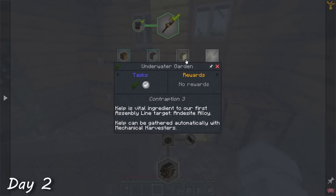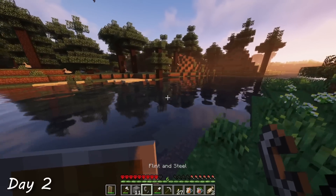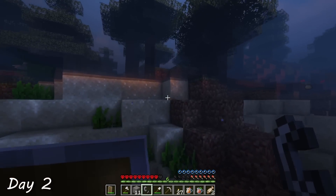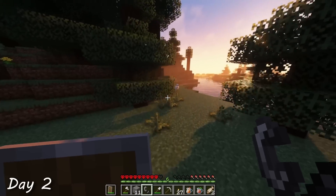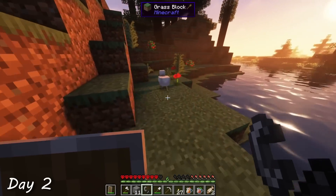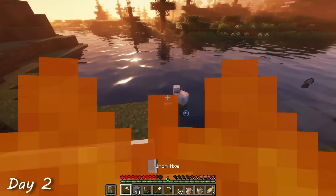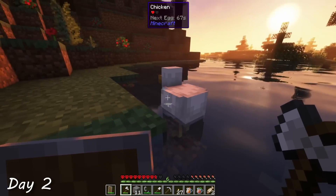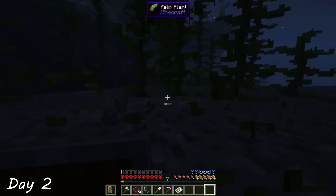Most of day two was spent reading the questbook in a little bit more detail to see what fancy machines I'd need to put together first. Pretty much everything I came across required a lot of kelp, so I decided to set off and look for an ocean. I quickly realized I had no food, so I whipped out my professional Minecraft skills to acquire some cooked meat. But I was competing against a chicken with 1000 IQ, so this took a little bit of time. Once I reached an ocean, I collected about 4 stacks of kelp and traveled back home.